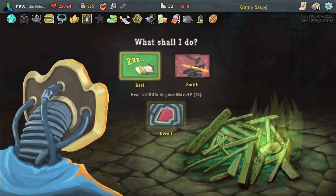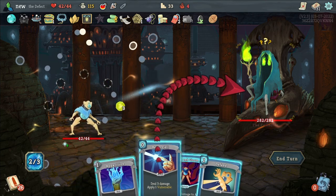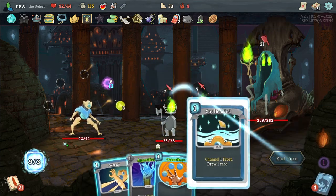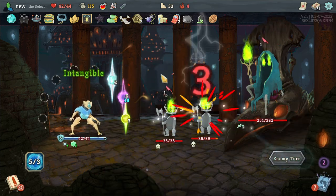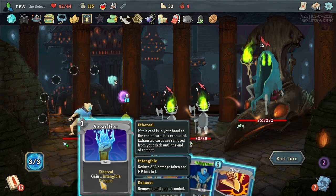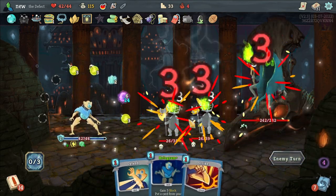Aggregate might actually be good and we have to rest. Goodbye Soul Apparition. I kind of wish I had more draw that turn because I had so much extra energy. We've got to play this — we've got to get rid of these guys.